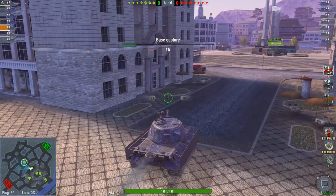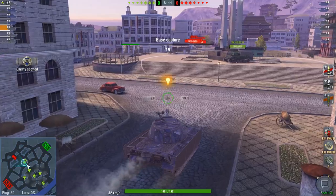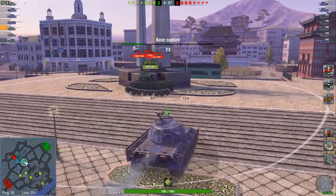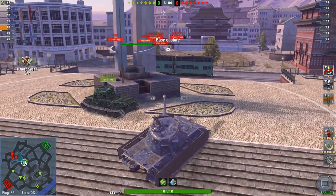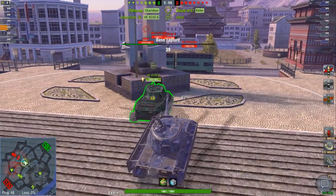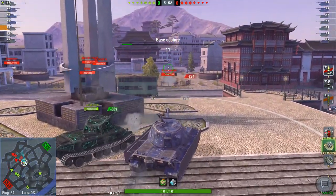Why would you go city on pretty much any map? Especially if the city is on the side, because map control in this game is very important. If you don't want map control, you don't want to win. You can shoot through certain spots — it's very difficult though. Things like that exist on a lot of maps, also in Himmelsdorf. I should make a video about the trickiest angles in Blitz, actually.